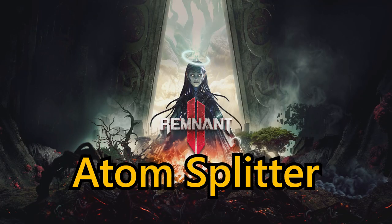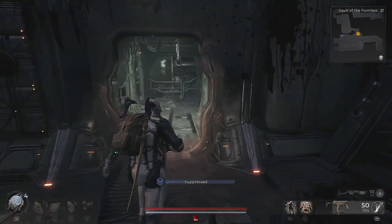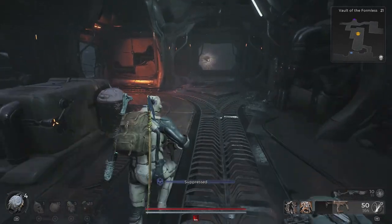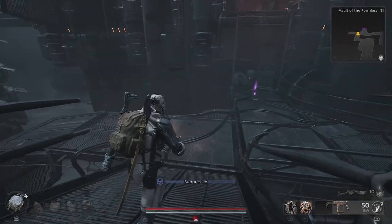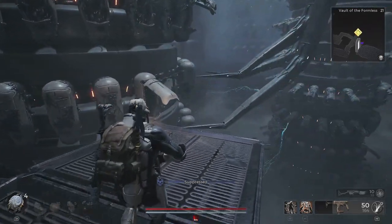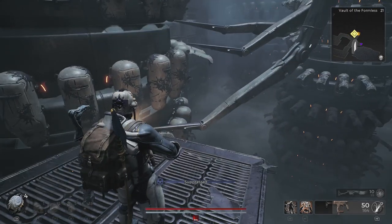Next up we've got the Atom Splitter, which is a fantastic weapon — it's one of my favorite melee weapons in the entire game. You can find this in the Vault of the Formless biome. You need to progress through the biome and you will come to a section off the beaten track where there are claws moving a giant contraption filled with pods. The claws will on occasion pull a section of pods out and raise it up to the ceiling. You need to jump onto the platform when it's pulled out and then quickly jump across to your right to a broken walkway before the platform you're on goes too high.